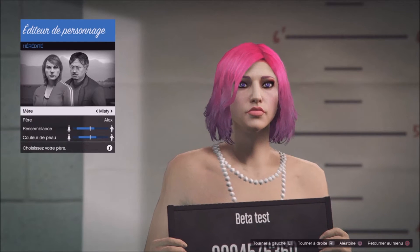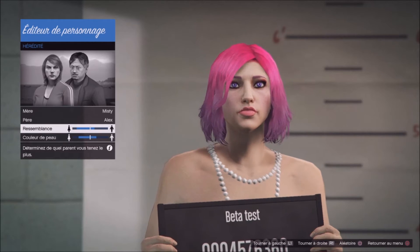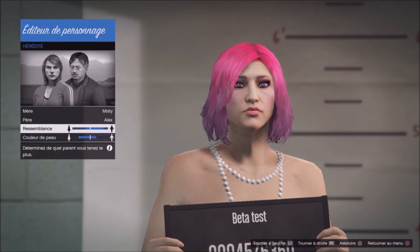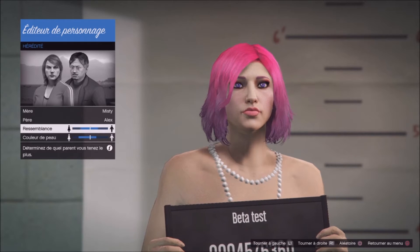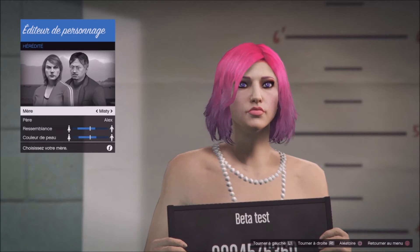First of all, we start with the heritage. You must choose your mom or your dad. The best is to choose to look much like your mother, because if you look much like your father, the character will be ugly. So choose to look like your mom.